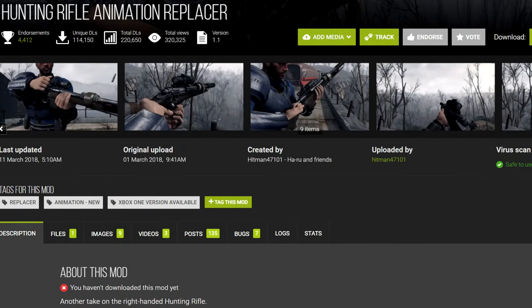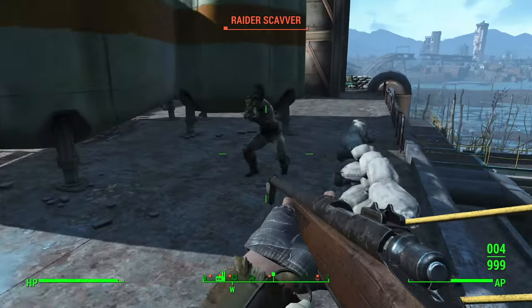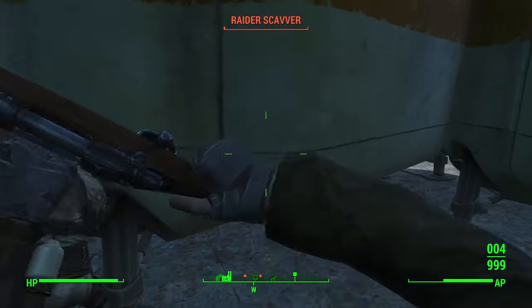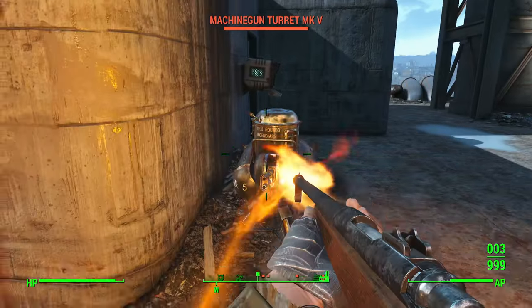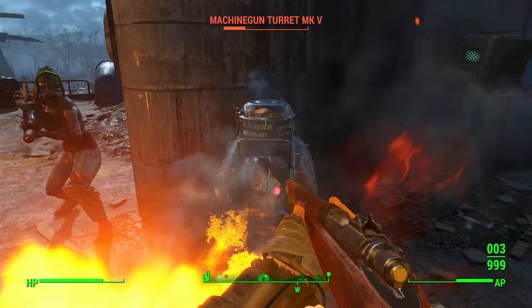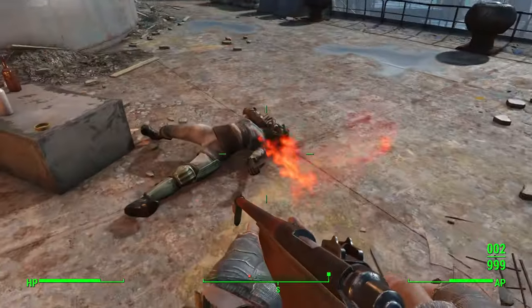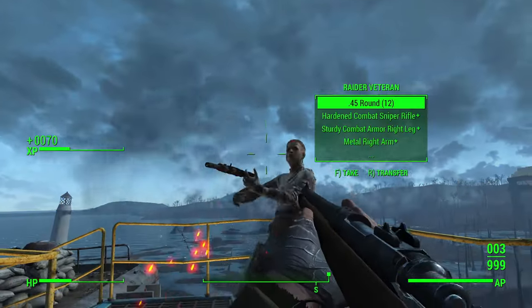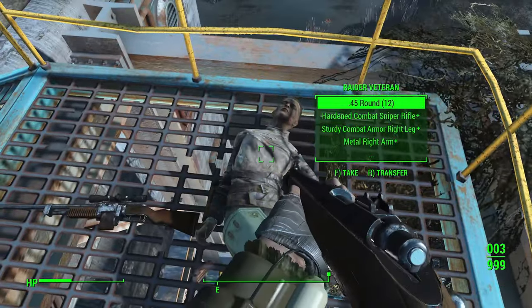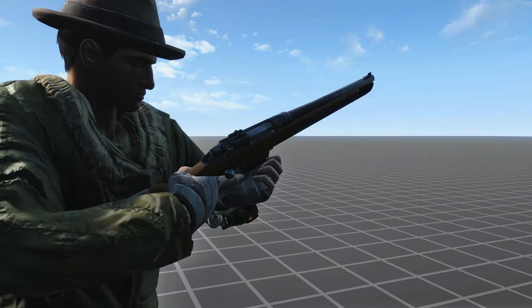Third, we have Hunting Rifle Animation Replacer. Its animations are a lot better than the first two mods. If the Battlefield 1 animation didn't exist, this mod would be the winner, since it corrects the bolt handle's position and delivers smooth animations. Unfortunately, the re-bolting animation is way too slow, making the hunting rifle less useful than it is in vanilla. I love this mod's third-person animations though — it's worth installing just for them alone.